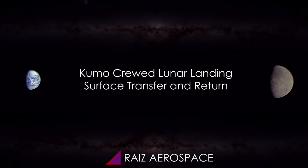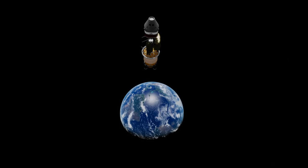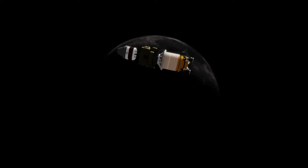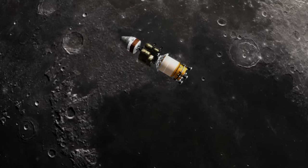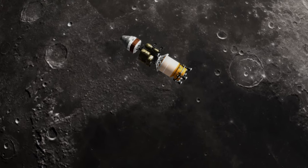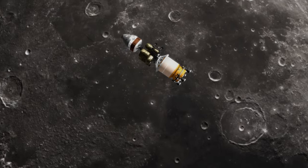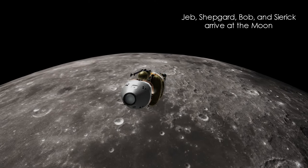Hello everyone and welcome to the commentary version of Razor Space: Simulating a Space Future 5. We have the Lynx spacecraft and the Kumo Lunar Lander heading on their way to the moon with four Kerbals inside. We will see the Kumo Lunar Lander land on the surface near the other Kumo Lunar Lander that I had landed before. Two Kerbals will transfer from the new lander to the original lander, then use the original lander to go back to the spacecraft where the other two Kerbals will be waiting, and everybody will go home.